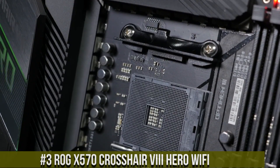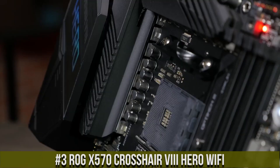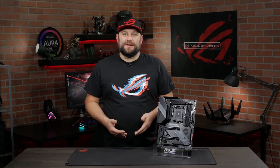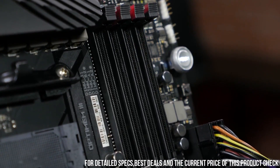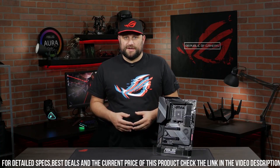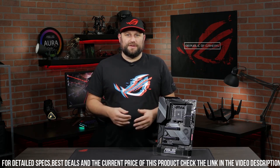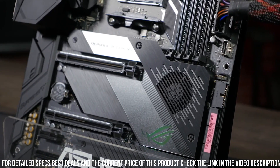Number 3: ROG X570 Crosshair VII Hero Wi-Fi — a high-end motherboard designed specifically for gamers and enthusiasts. It is built to support the latest AMD Ryzen processors and comes packed with features that make it a top choice for anyone looking to build a powerful gaming PC. One of the standout features is its support for PCIe 4.0, which allows for lightning-fast data transfer speeds and enables the use of the latest generation of high-end graphics cards and solid-state drives.